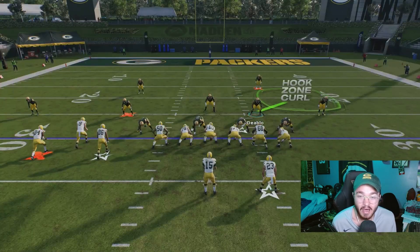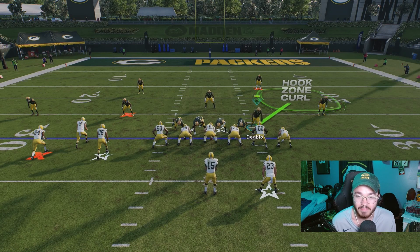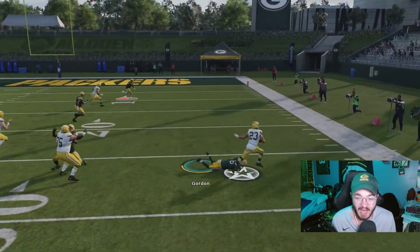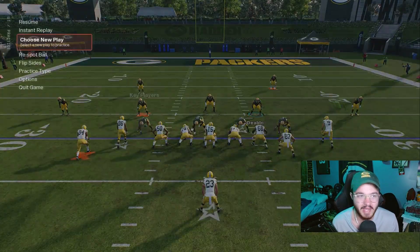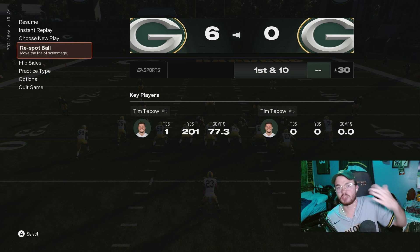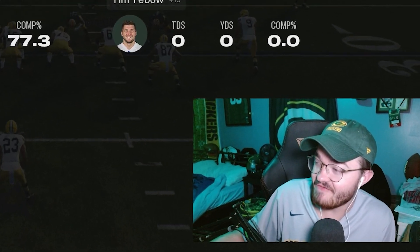Those are the two formations I've been running a lot online out of the Bills defensive ebook: the 4-3 Over and the Double Mug blitz. Both are super efficient online. My offensive Packers ebook has a lot of quick routes to quickly beat this type of blitz. The biggest thing about online games is getting pressure on quarterbacks — early in the year their overalls are low, so the more you affect the quarterback in the pocket, the more opportunities you'll get for turnovers. Hope you enjoyed — drop a like, comment, and subscribe. It's been your boy TDickSaber, peace.